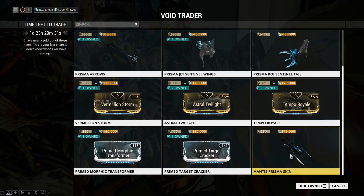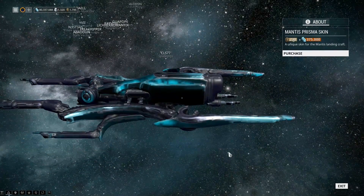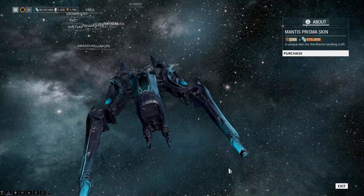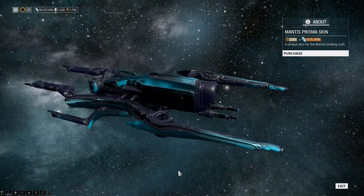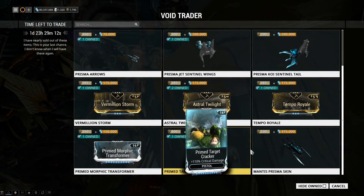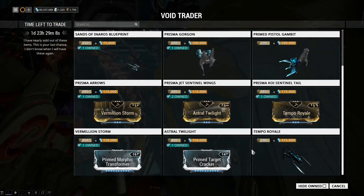Then of course there's the Mantis Prisma skin. The only thing stopping me from picking this up — because I do like the Prisma skins — is the fact that I don't use the Mantis anymore, otherwise I would. I think I picked up the Scimitar Prisma skin but I'm not sure on that one. But yet again, no new weapons, no new stuff actually.